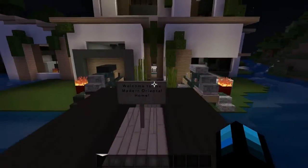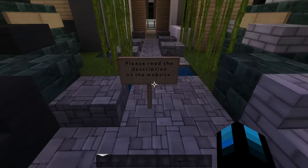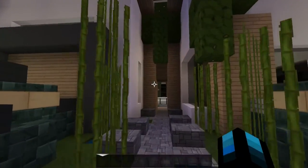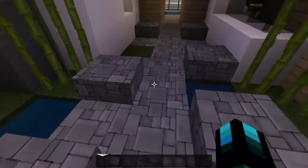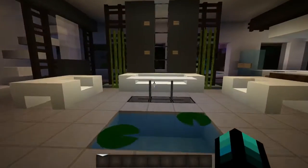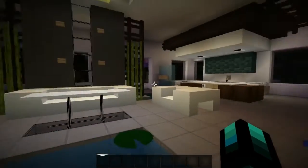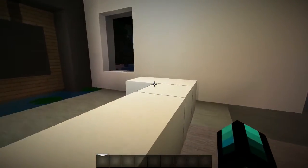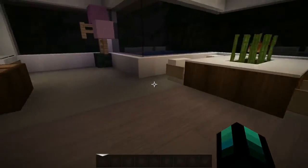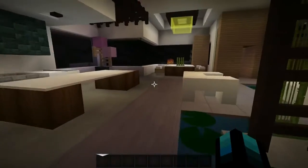We're going to go over the nice bridge here. There's a sign right when you walk in that says 'Welcome to the Modern Oriental Home — please read the description on the website.' As you can see, sugarcane is used as bamboo, which is very cool. I really like this pathway — it's broken up with water every so often. When you walk in, there's not even a door, and when I say open concept, it is very open. There are lounge areas where you can just talk.